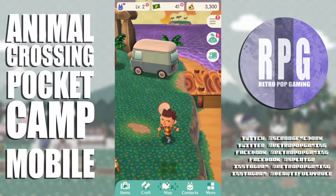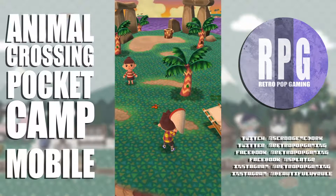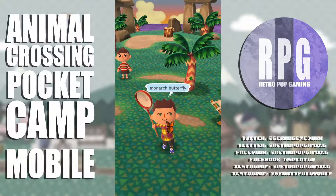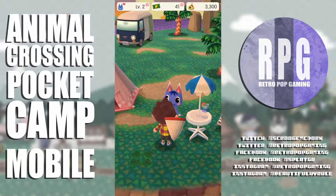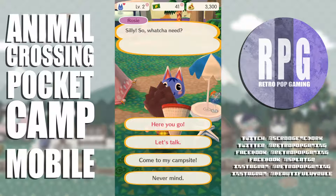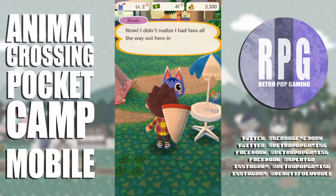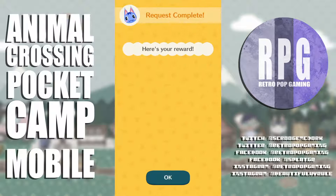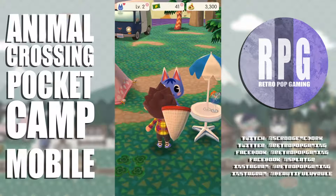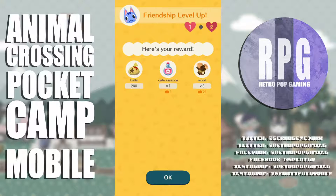A linebacker butterfly happens to pop up while I'm walking around — that's what I needed! I give it to Rosie. Request complete. Now I just have to make her a sofa and we can be friends. She says my help means so much to her. I got cute essence and wood as rewards.